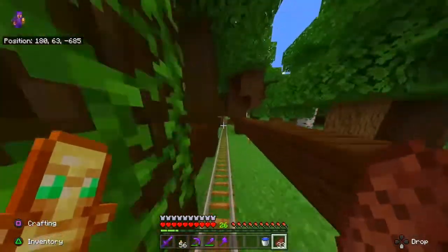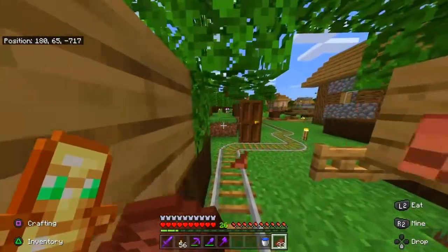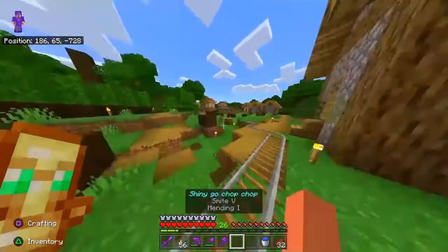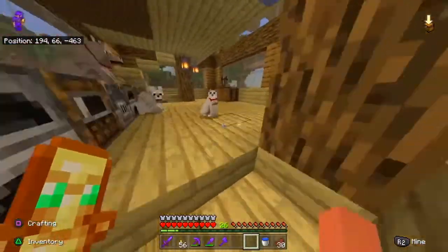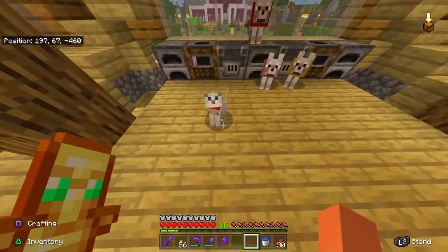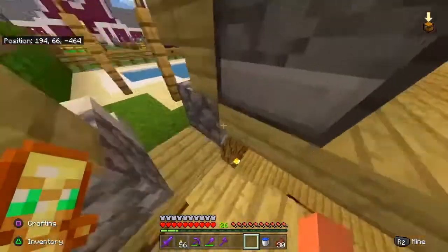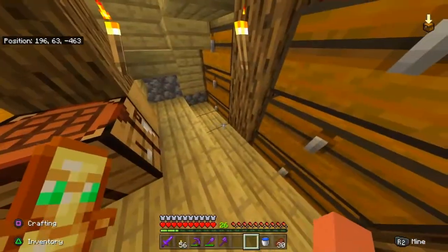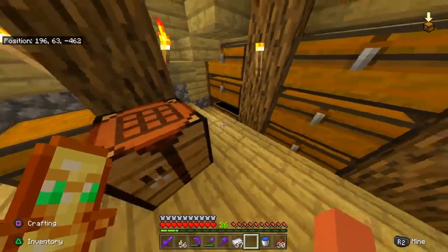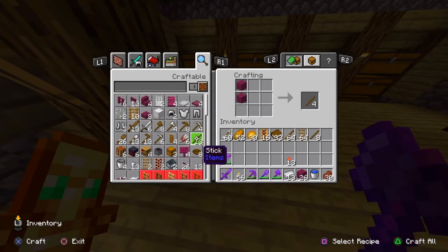Off camera, right after I recorded the last episode, I went mining and found a couple of diamonds. I've been strip mining with Fortune 3, so yeah. Oh yeah, and I also tamed the cat from the iron farm — somehow this cat went through the lava over there at the iron farm and got stuck on the bottom, but it somehow survived on the water. I decided to tame it. I do not know how that cat survived — the cat is secretly the Doom Slayer, it just can't die.